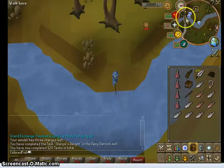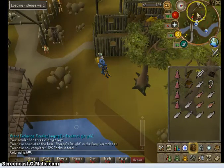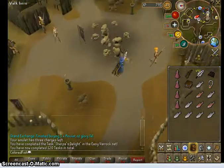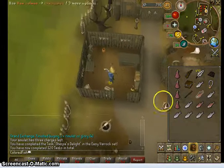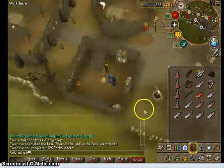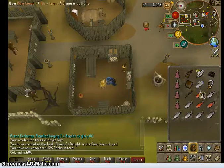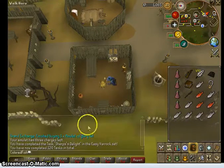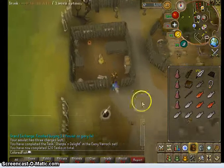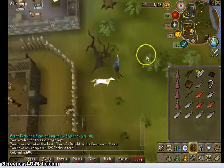Now, if you want to use this for food, which is a good idea, you can run over here - pretty convenient - and cook it. I'm not positive what the cooking level for salmon and trout are, but I'm sure it's not too much. You can use this fire here in the helmet shop in Barbarian Village and cook as much salmon and trout as you want. After you get done cooking your fish, you'll run back to the Edgeville bank.